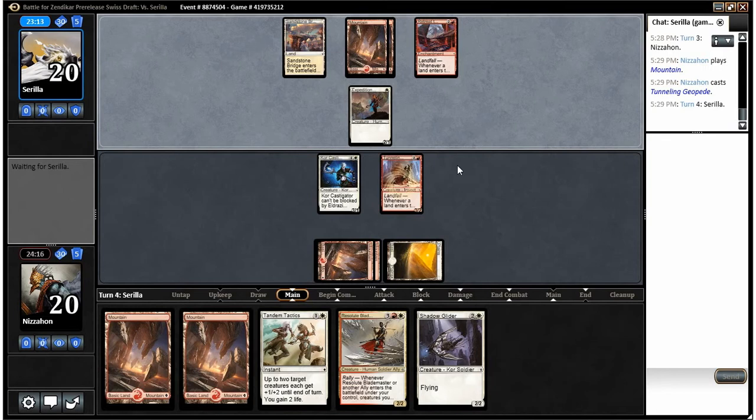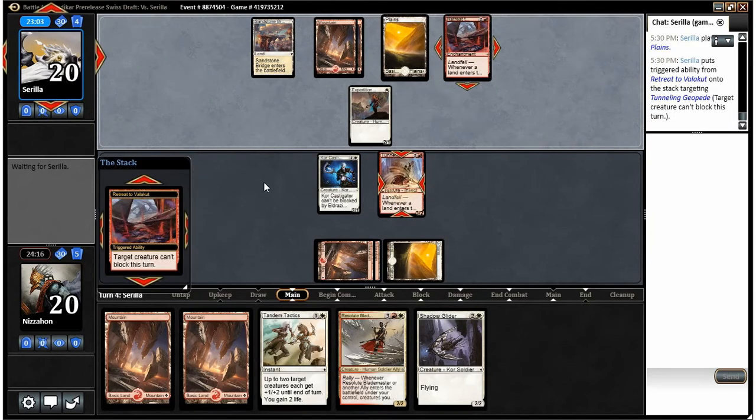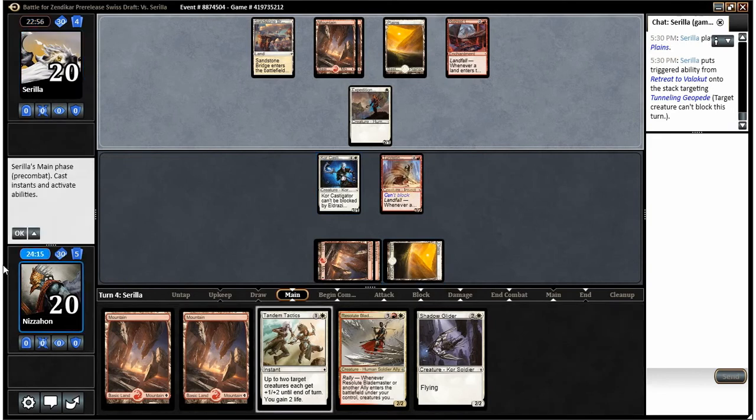He does get a landfall trigger. He's making my Geopede unable to block — maybe about to play the haste ally. We never saw it at least, not once we pretty quickly went into red-white when we first picked.